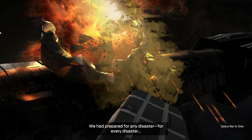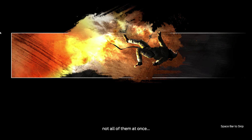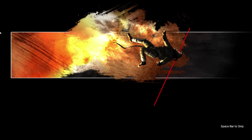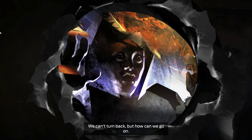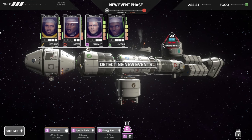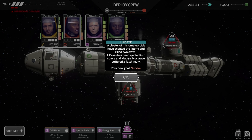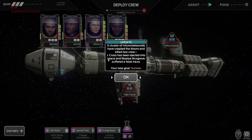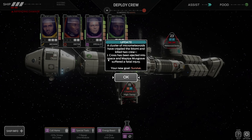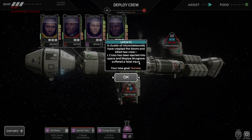A cluster of micrometeoroids have crippled the Octomia and killed two crew. J-Cross was ejected into space, and Mapia Musgrave suffered a fatal injury and died. So our goal is to survive.